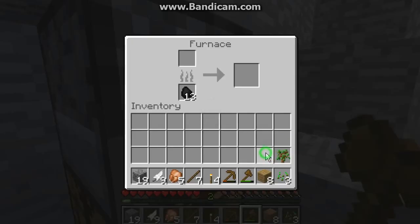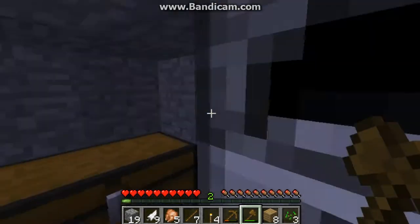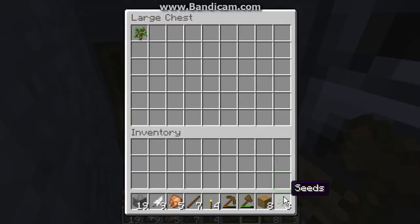Whenever you get coal, just put it in your furnace unless you're going to take it with you when you go mining. If you go mining and find some rare valuables, you'll always have stone. I recommend taking a crafting table with you just in case you need more iron. Always keep some coal in your furnace.